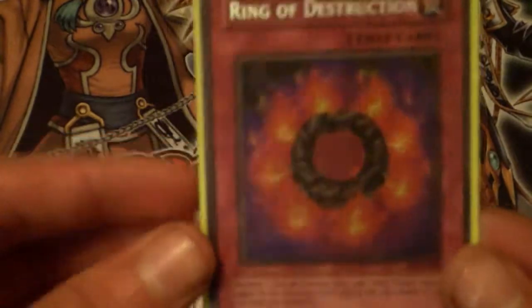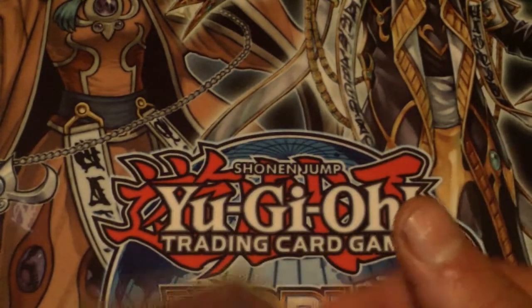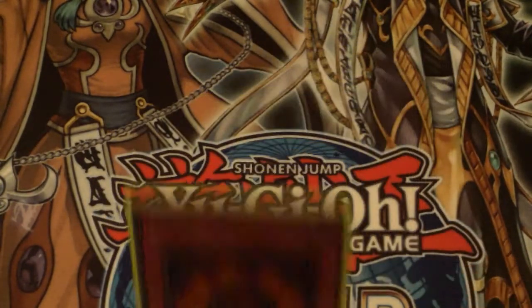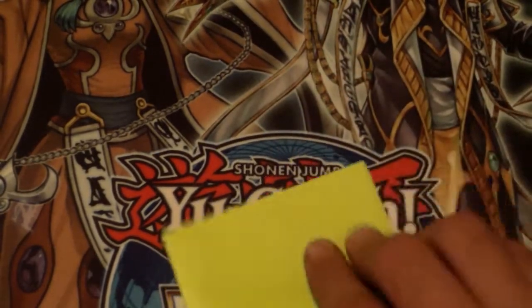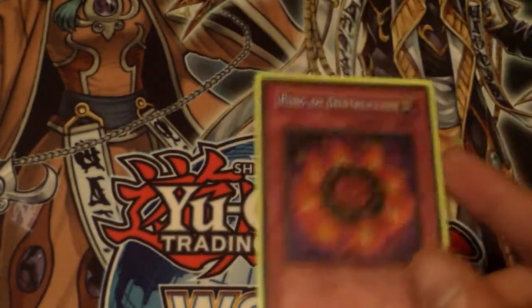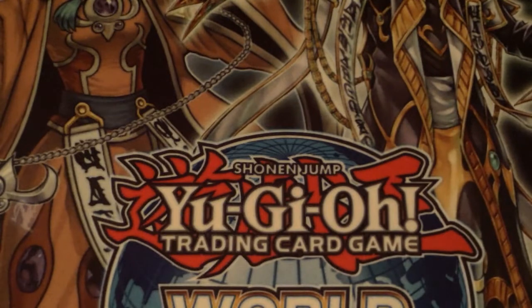Sakuretsu Armor — yes, this was once meta. Monster removal was amazing so Sakuretsu Armor was definitely run. Ring of Destruction was used to either game your opponent if they summoned BLS, or if you were losing — for example if you had 1000 life points and your opponent had 3000, they summon BLS, you flip Ring of Destruction and it forces a tie. It was used to draw the game sometimes.